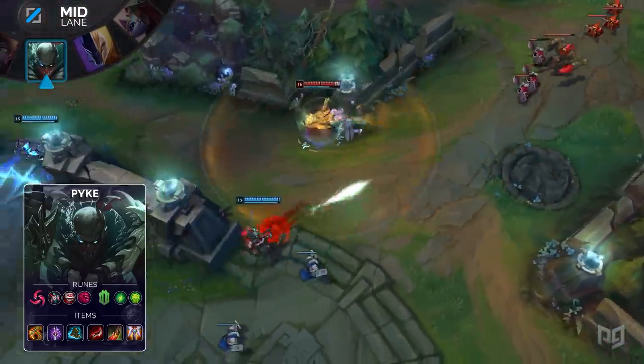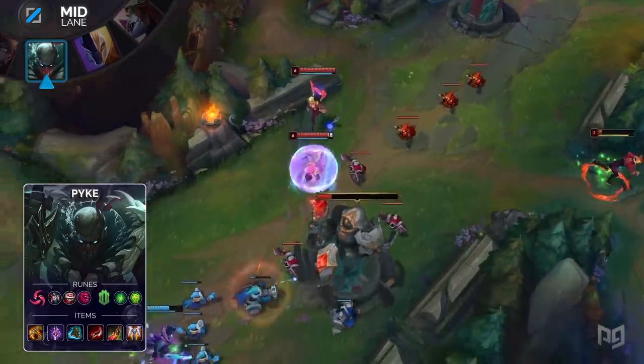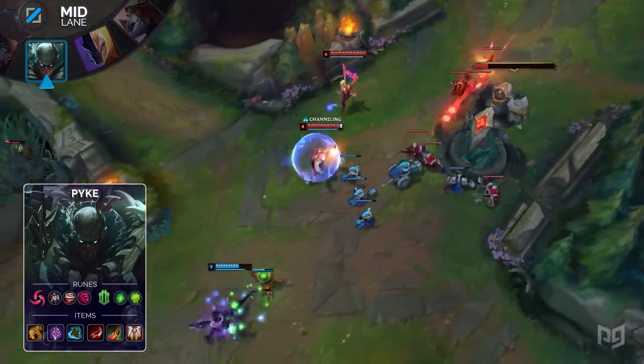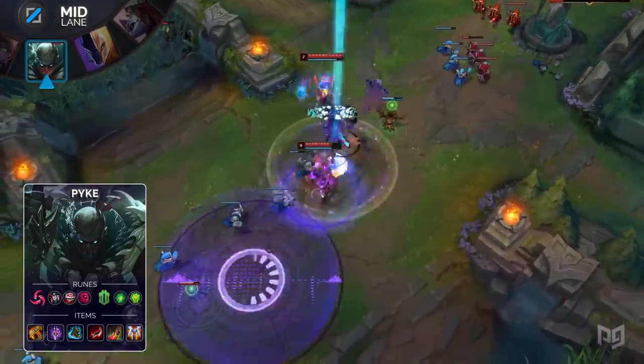For items, build a Tiamat, Youmuu's Ghostblade, Mercury Treads, Duskblade of Draktharr, Death's Dance, and Guardian Angel. Once you've finished all your items, upgrade Tiamat into a Titanic Hydra for some more damage and another auto attack reset.